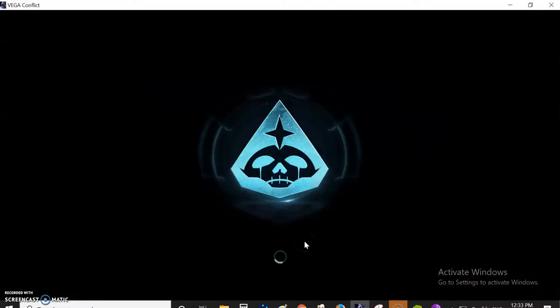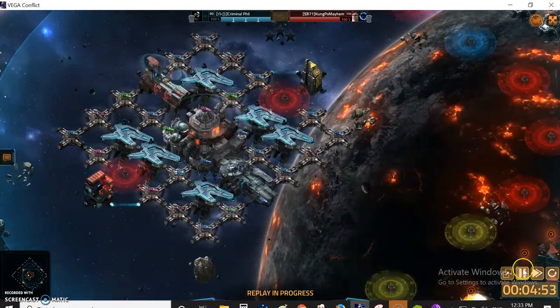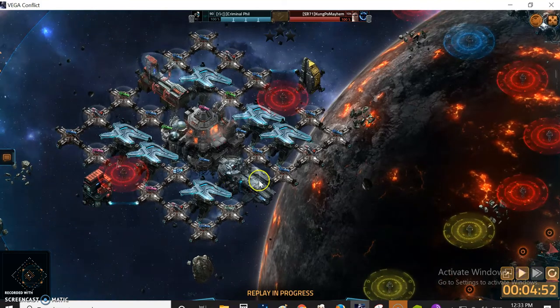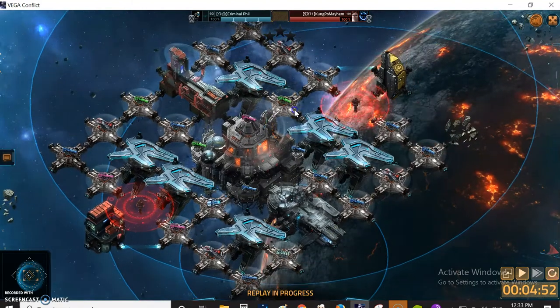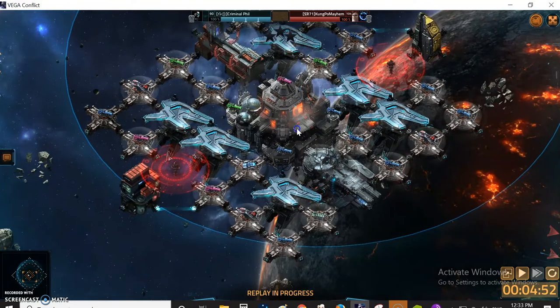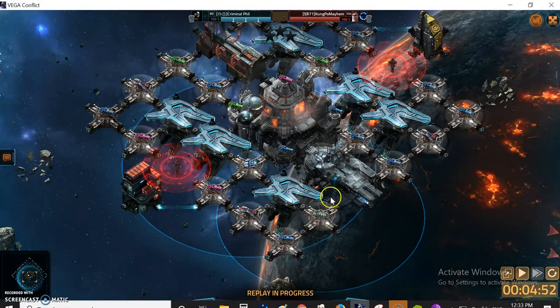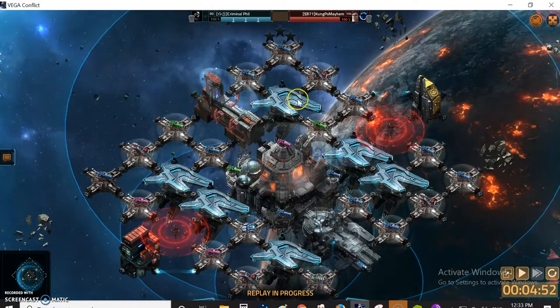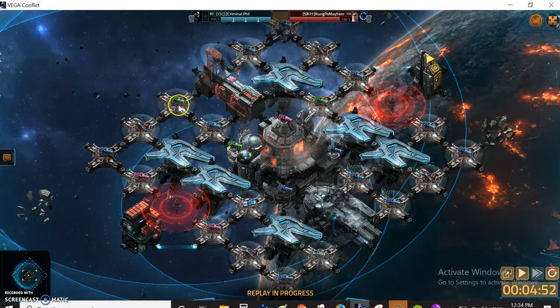Hey guys, welcome to Kungpo shitting all over my level 90 base. As you can see, my base is pretty much fully refitted with all Atomic Driver 3s and 4s. Only one or two weren't there because they were getting upgraded or refitted at the time. So pretty much all of it is Atomics with some Plasma and some Xeno.